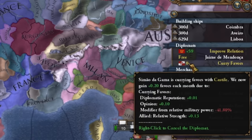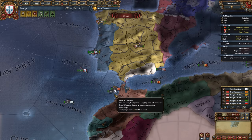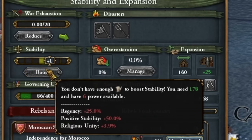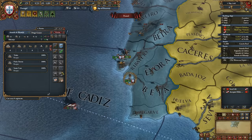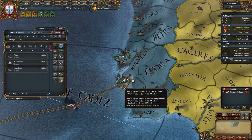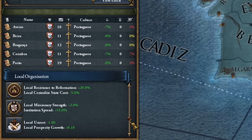The last third diplomat goes to Granada — we build a spy network in this country, then we make claims to one of those two provinces. Stability up, privileges for cheaper advisors. I completely forgot that Portugal has been starting with Diego Gomez for some time, and we can already explore the world at the beginning, which will speed up certain actions. We also have local organizations in Portugal, and here most of them are totally useless.